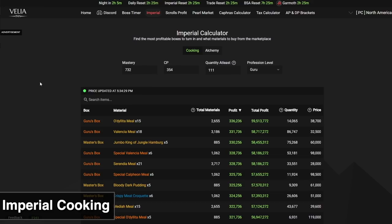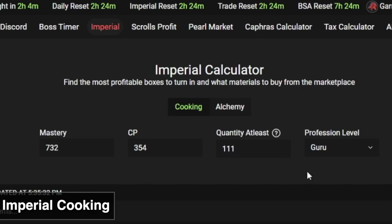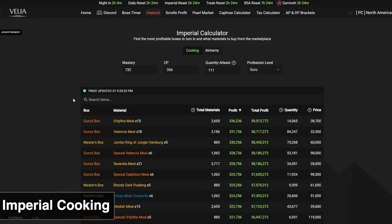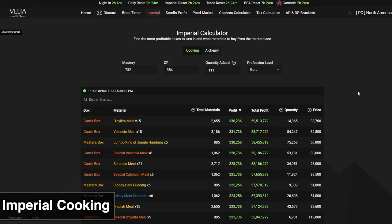Next up is imperial cooking — you can check my other videos for detailed information, but in this video I want to show you Valia Inn's Imperial Cooking Calculator. Go to valian.com, go to Imperial, select your region, and then select Cooking or Alchemy. Enter your mastery, your CP, and your cooking level — I'm at Guru. Put in some quantity number to weed out zero-quantity items, and you get an updated list showing the type of box, the name of the meal, total materials needed for one day, profit per box, and quantity on the marketplace.